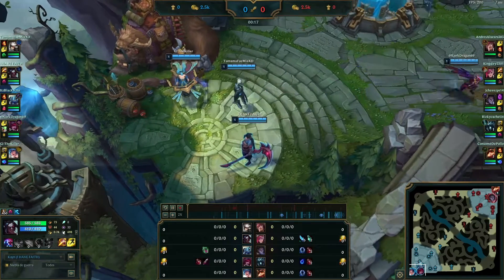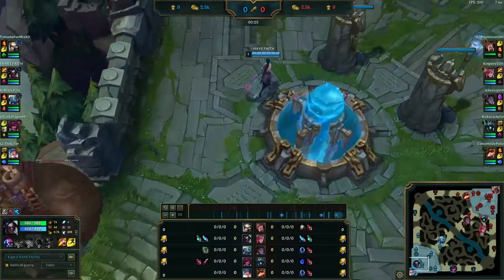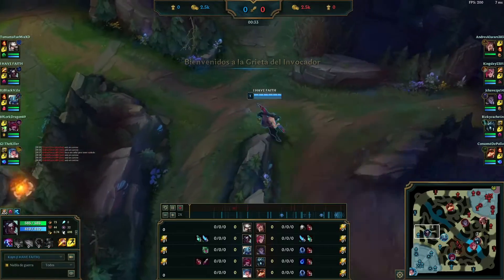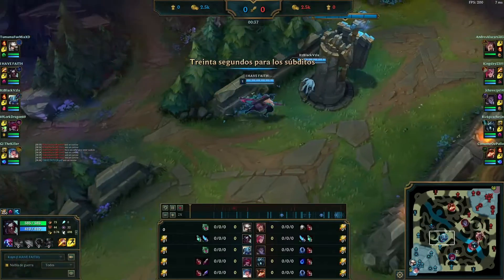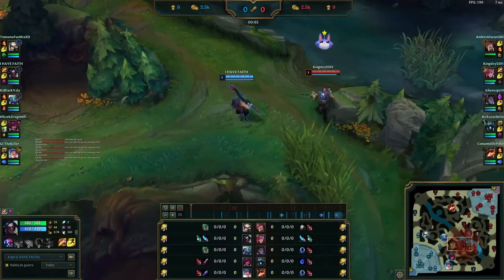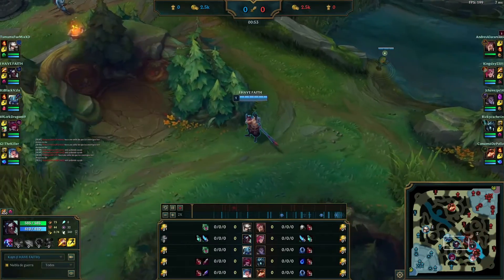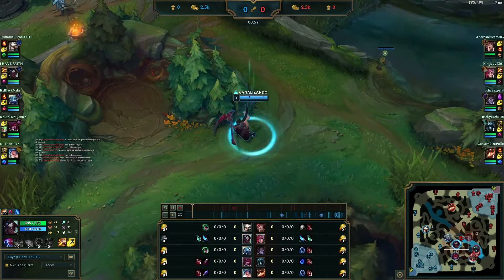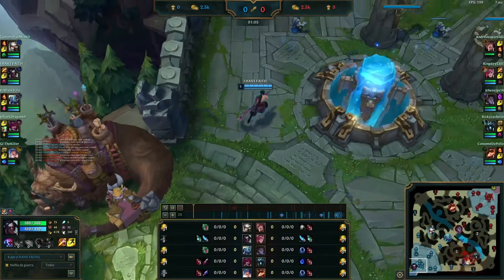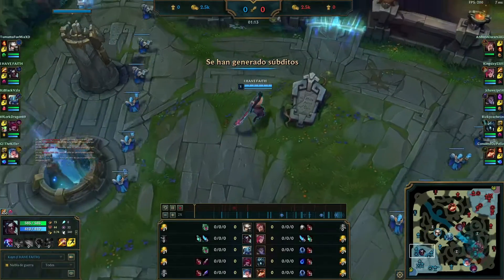Hey guys, Artemox here, and today I'm bringing you a Kayn game. I wanted to go blue Kayn — I really did. I picked the runes for blue, but then as I saw the teams I was like: Set is melee, Vi is melee, Sylas is melee, and Teemo might be ADC or top, and Karthus is somewhere — so most of the people I'm going to be fighting are melee.